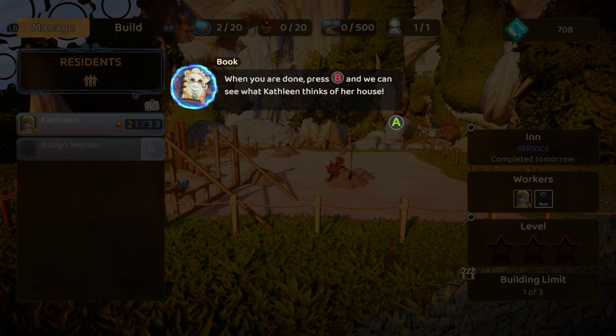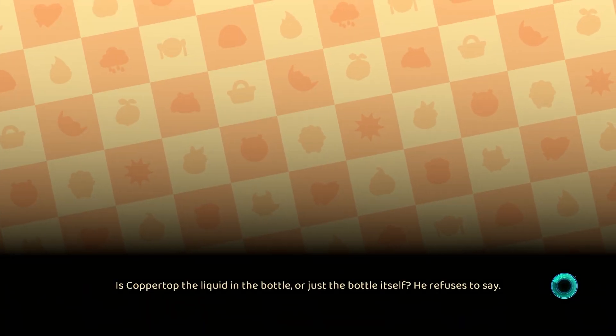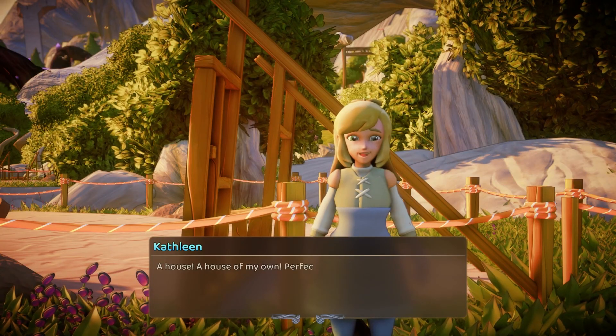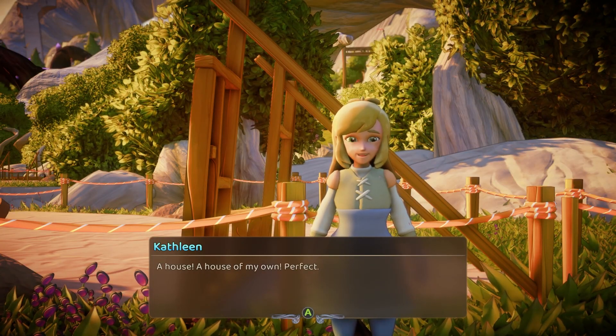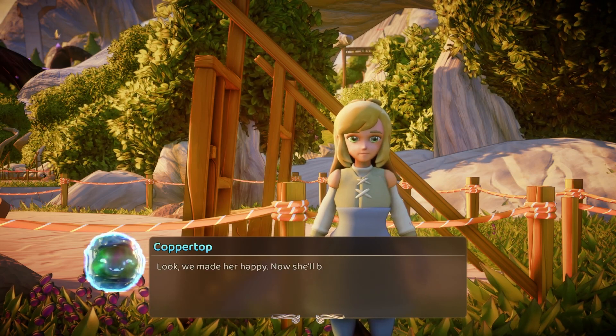There's lots of handy information we can gather in the town planner. Why not have a poke about and explore the town planner at your own pace, dear? When you're ready, press B. We can see what Kathleen thinks of her house. I'm going to try and clear everything out. A house of my own? Perfect.